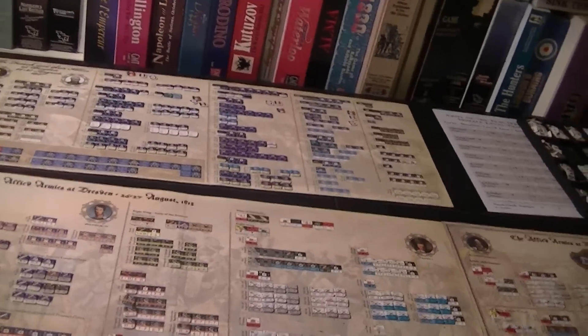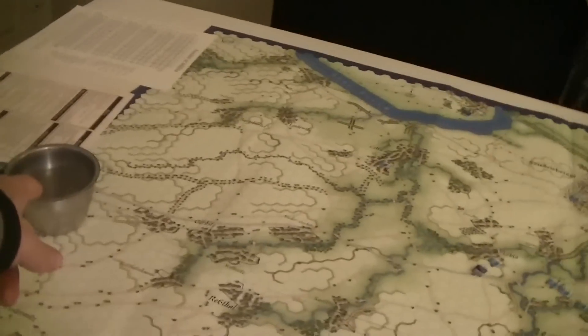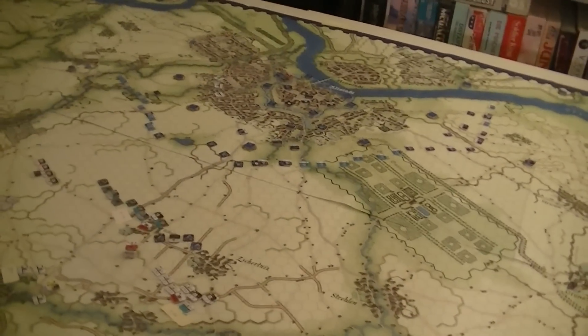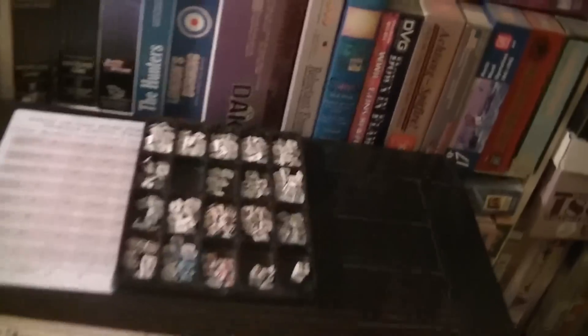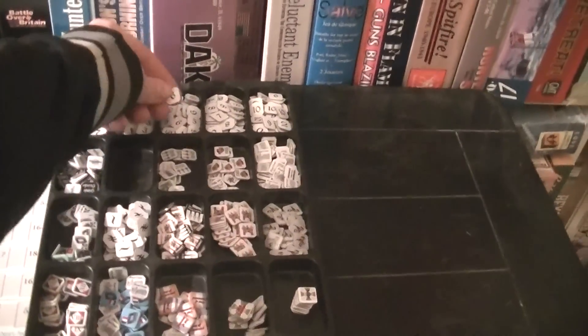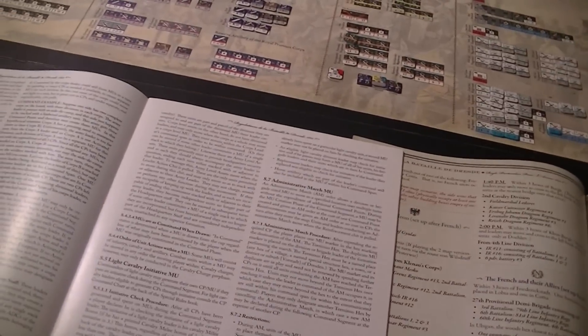That actually doesn't matter though, because it doesn't matter what unit you draw out of the cup — it's not a pure chit-pull system. But if you wanted to make this usable as a pure chit-pull system, you'd have to draw some lines under those counters. There is a differentiation: the nines are on the front side of these counters and the sixes are on the back, so you can tell by the beveling.